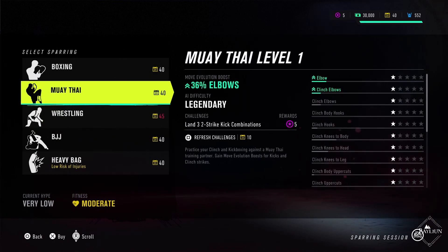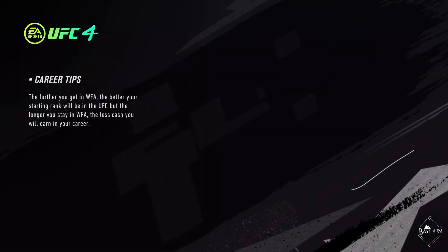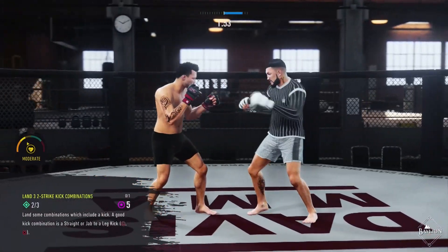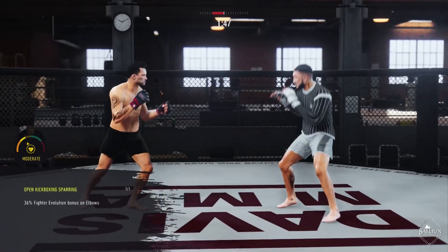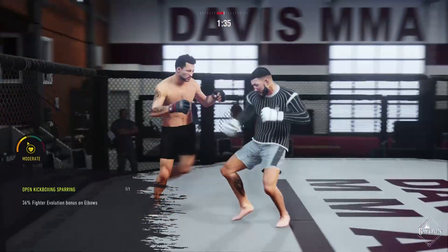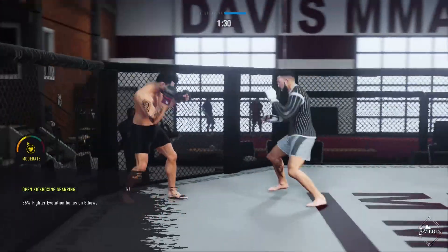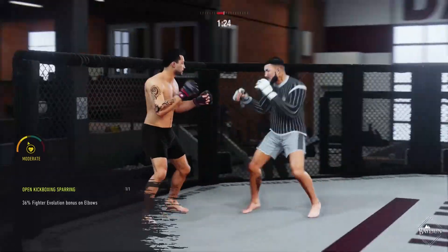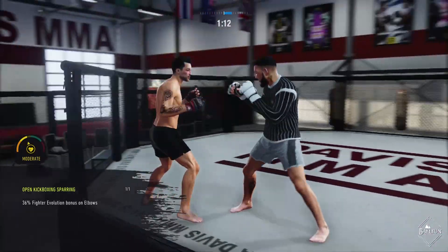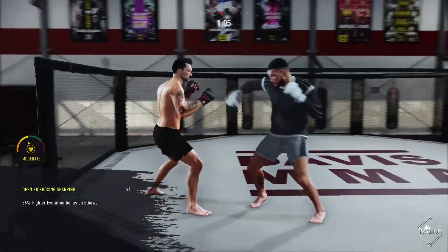Let's definitely land three two-strike kick combinations. I would normally refresh but I've only got to do three. So we can definitely mix this up here and probably still get some elbows off as well. Can't really chain elbows and kicks, but we'll jab from the outside, throw some leg kicks, pop some elbows down the middle. See, there's one right there. There's another one. Okay, that counts as well. Let's try and get in real tight here. Maybe we'll just grab the clinch and then throw some elbows there. There's some elbows, there's another one, that's nice.